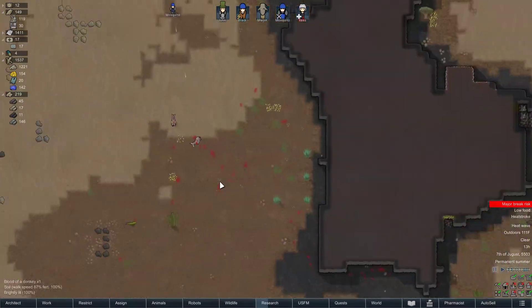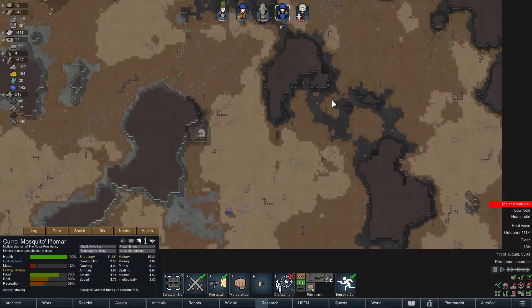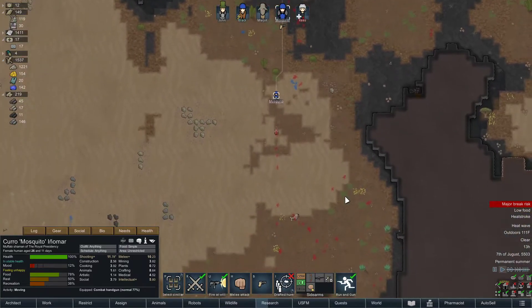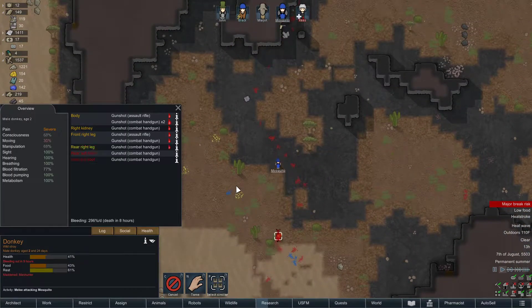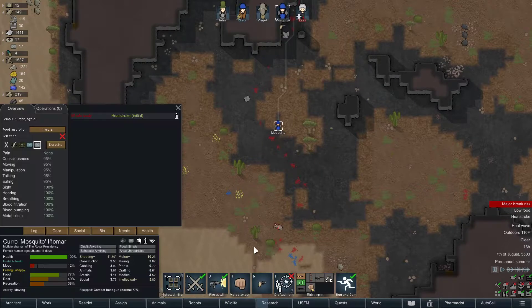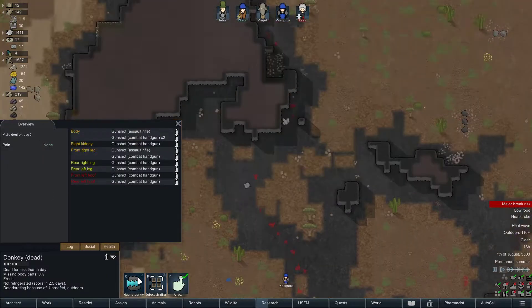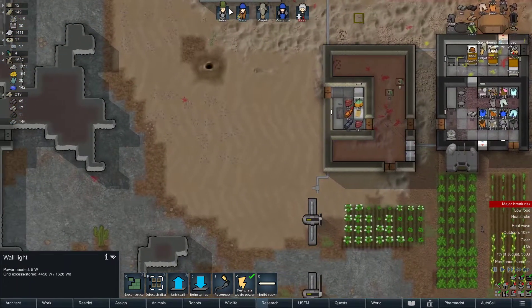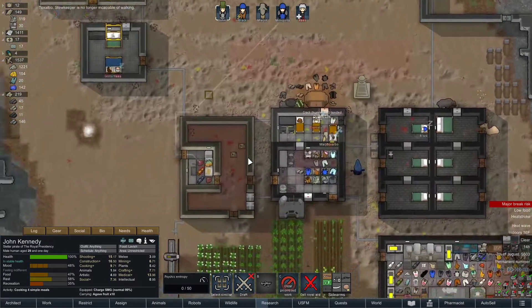Donkey revenge — uh-oh. What are you doing, you crackhead? Don't tell me you're gonna get taken down by a donkey. A combat handgun probably saved you right there. So we're gonna hunt that, get this hauled in urgently. John is going to far lengths to complete his task.